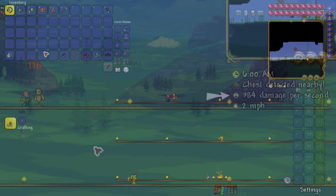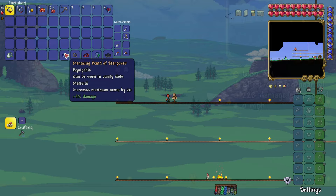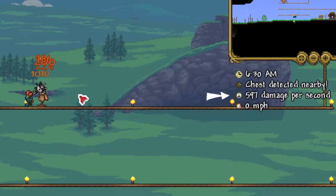Take a look at these DPS numbers. Option A: no modifiers, no buffs. Option B: top tier modifiers and offensive buffs galore. Which would you prefer?